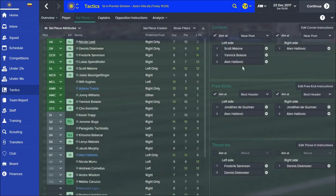In terms of set pieces, I've not really done anything special. Free kicks aimed at the best header. Corners I still go near post. I haven't had as much success with that in 2015 as I had in 2014, so it may be something I'm looking to tweak. But then again I don't have great corner kick takers on the side, so it could also have something to do with that.